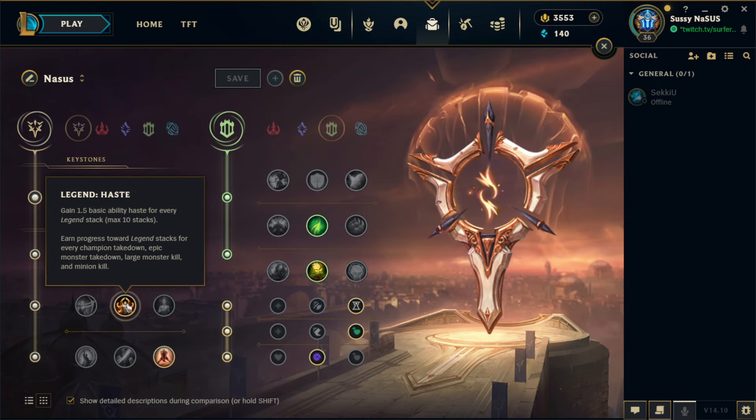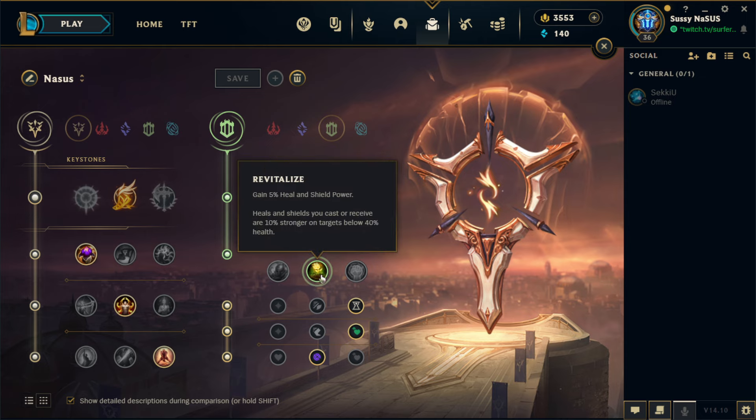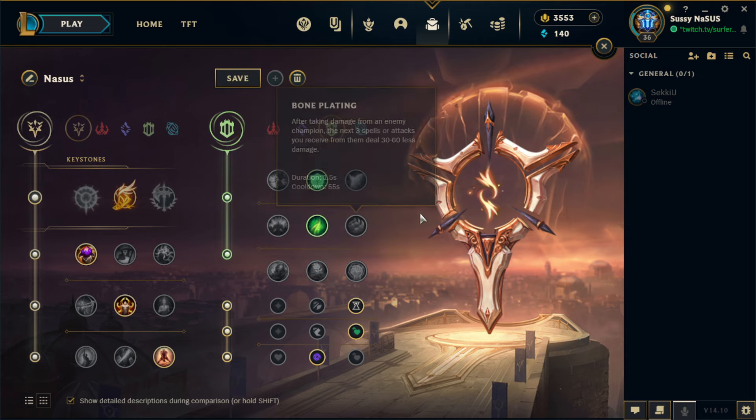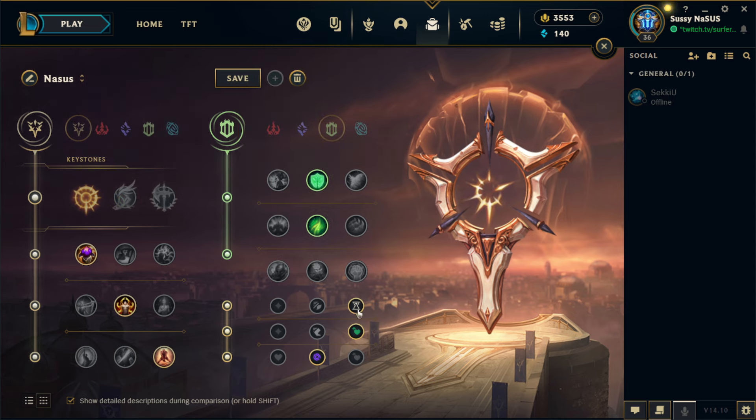The rest of the runes are Absorb Life, Legend Haste, and Last Stand. For the second page, take Resolve with Second Wind and Revitalize if you're running Fleet, but Second Wind and Font of Life if you're running Press the Attack. For shards, take Ability Haste, Health, and Tenacity.